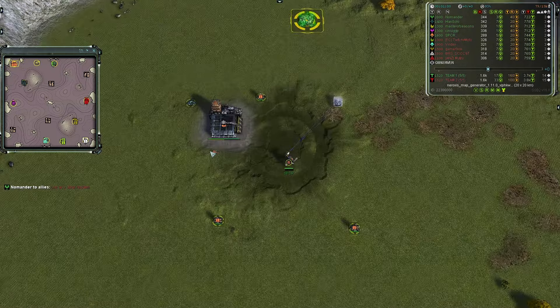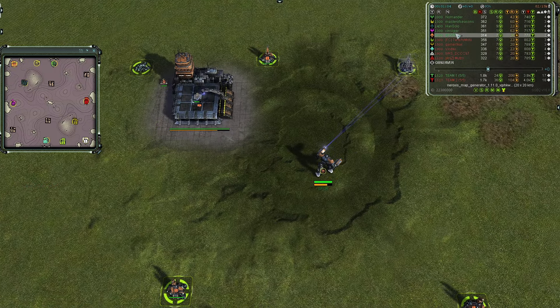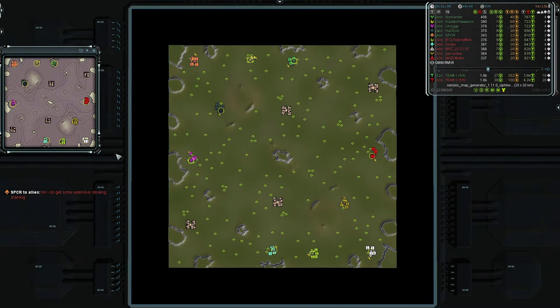In orange we have SPCR going first air as a UEF, he is a 1600. Overall on team one's side of the map, they have two Aeon, two UEF, and one Seraphim, which means team one lacks Cybran and technology.